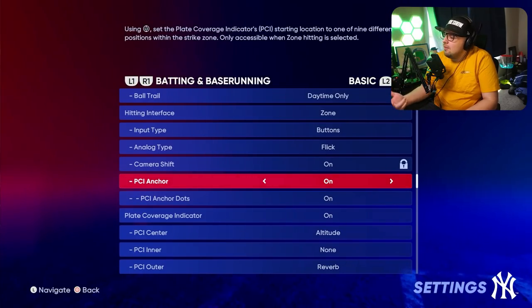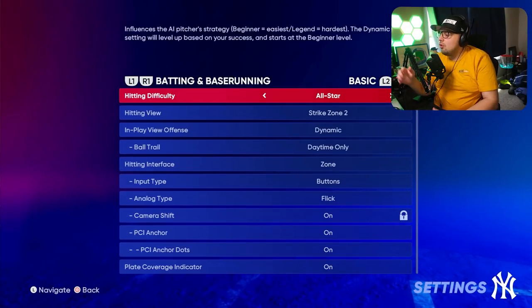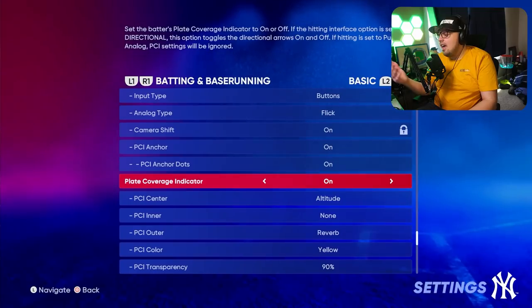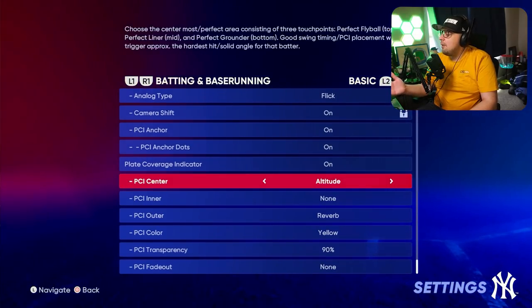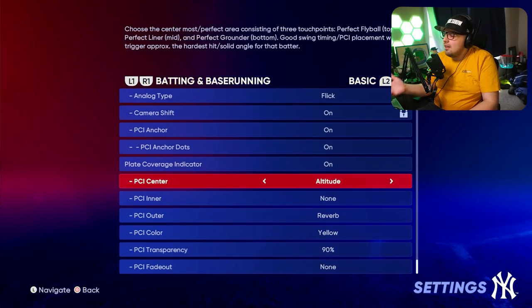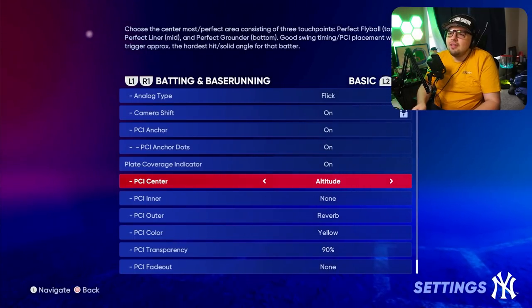Give a try to PCI anchoring — leave this setting on, and all you have to do is click the left stick in and point in a direction. It'll start your PCI in a dedicated spot. I would also recommend leaving your play coverage indicator on. This is what I use for my PCI right now — it's a very nice PCI for Hall of Fame and Legend difficulty, especially where those PCIs are normally smaller.